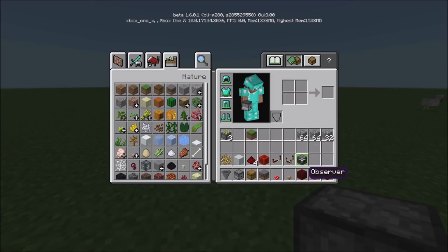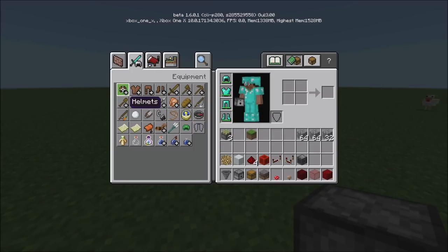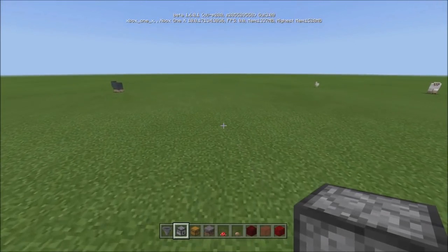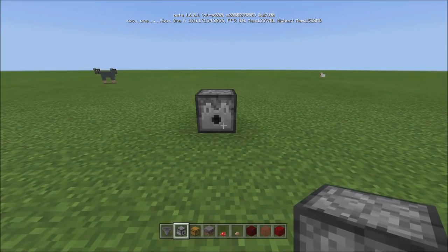You'll also need a bunch of observers. I had it short for the demonstration, but I do suggest you take five full stacks of whatever item you want — I'd just use cobblestone, wood, or dirt, something you have a lot of that you don't really need. That's for my floor. And then you need two sticky pistons as well.